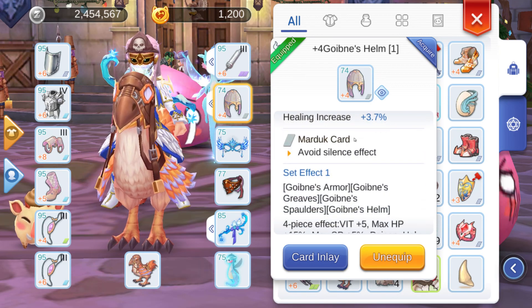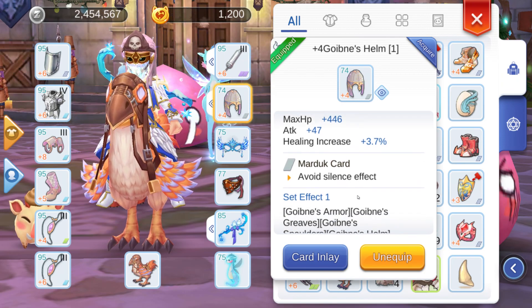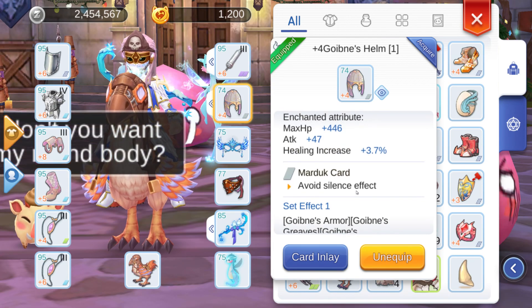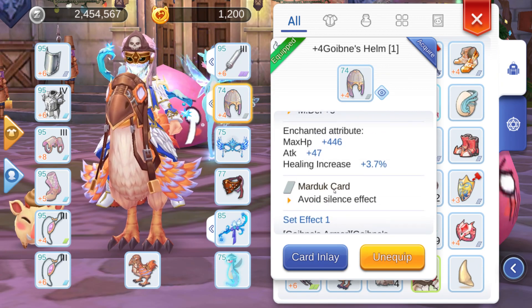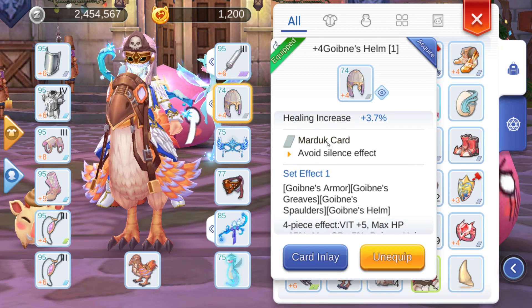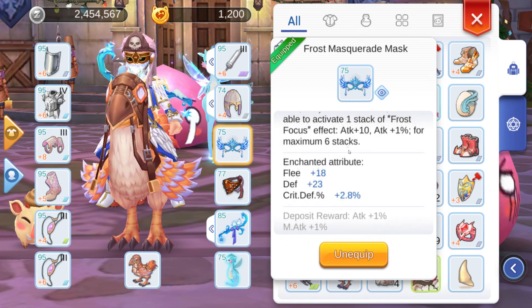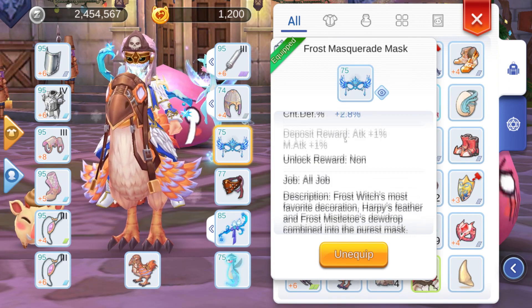For the helmet I'm using the Goibin which adds 3.7% healing increase. The Marduk card is very important — if you're tanking a lot of bosses it can inflict silence and you can't do anything, so you need either a Panacea or this. I'm also using the Frost Masquerade mask which adds 23 defense.